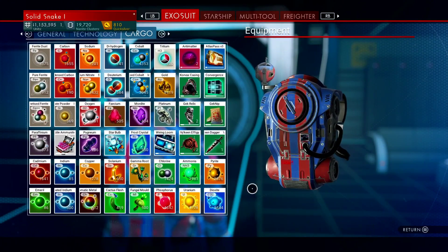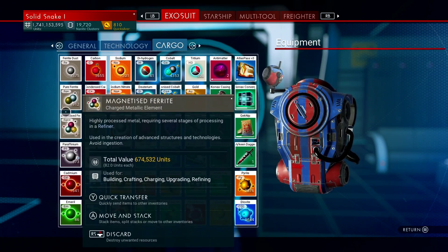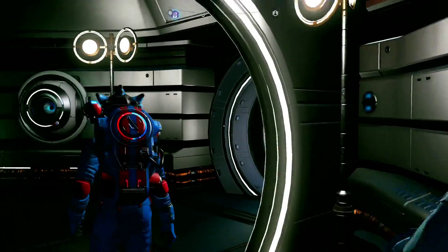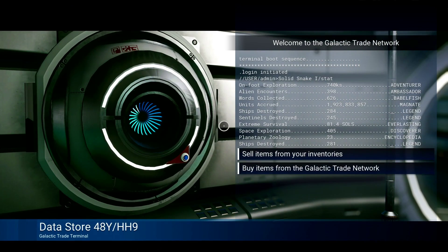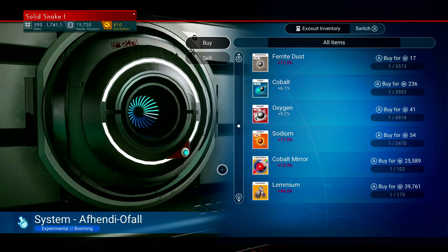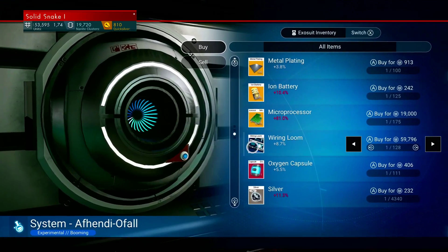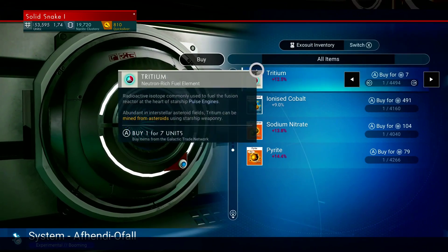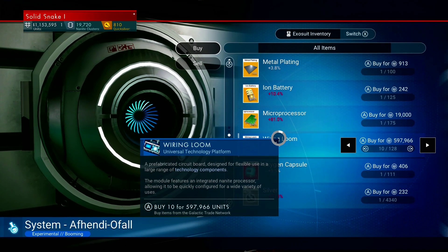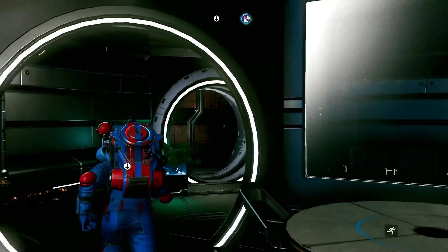I'll probably spend around 2 million to fix it, depending on how many materials you already have. I always carry tons of materials in my cargo — things like magnetized ferrite and chromatic metal. Chromatic metal is what I'm running low on, so that's what I need to buy. Those two — magnetized ferrite and chromatic metal — are the biggest materials for fixing starships. I always go to the specialty terminal next to the nanite vendors; it usually has special materials like metal plating and wiring loom.